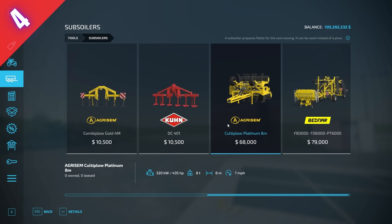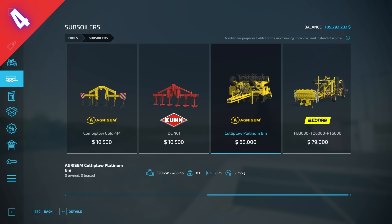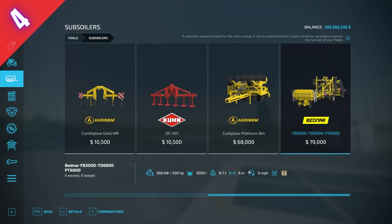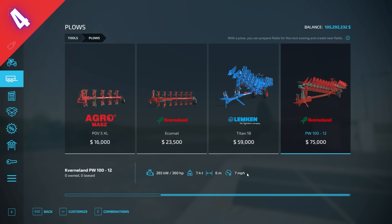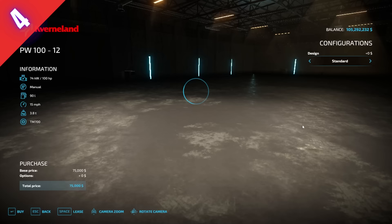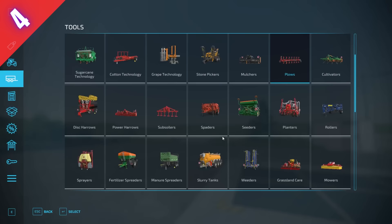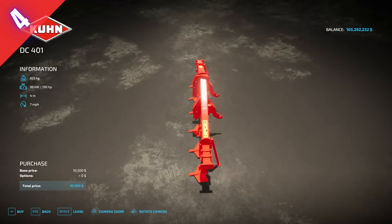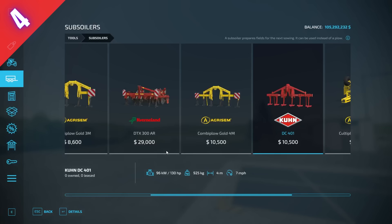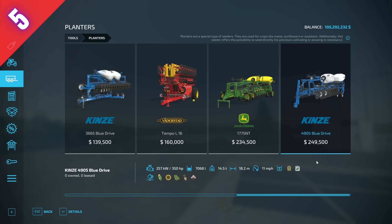Number four is the Agrisim Cultiplow Platinum 8-meter subsoiler. It's not very expensive to buy, requires quite a bit of horsepower, and isn't very fast, but if you're playing with plowing required it satisfies the plowing requirement. It's the biggest subsoiler at 8 meters — the biggest plow in the game is only 6 meters. Subsoilers have a straight back, making them much more user-friendly to drive, especially with plowing required turned on.